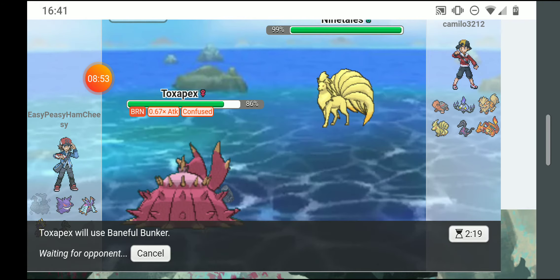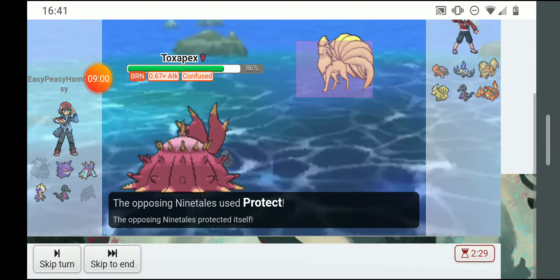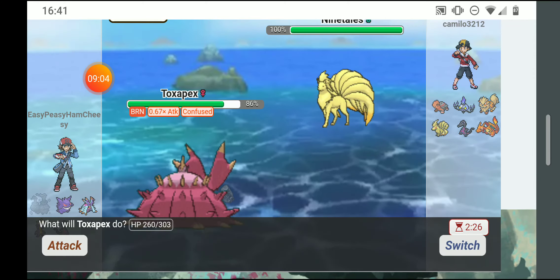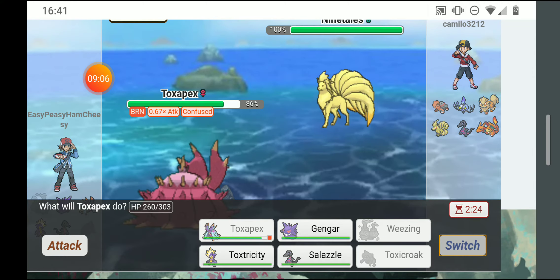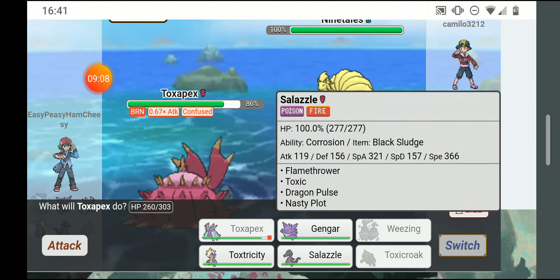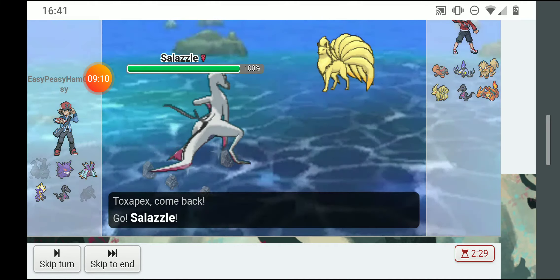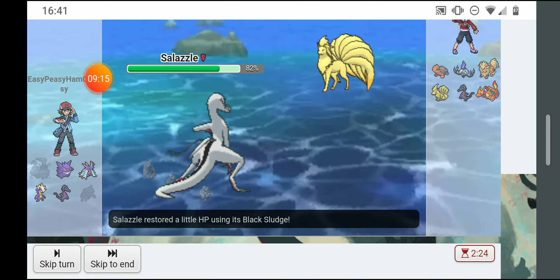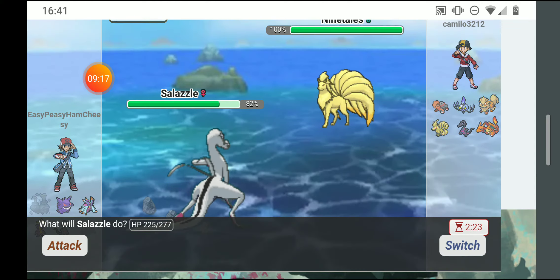This Toxapex is basically useless even if I switch him out to get rid of the attack and defense drops. We both protected but it failed for him too. I switched to Salazzle — he tried solar beaming.